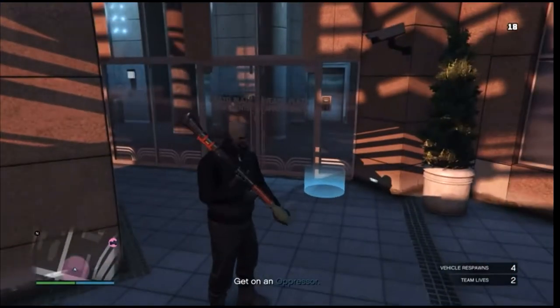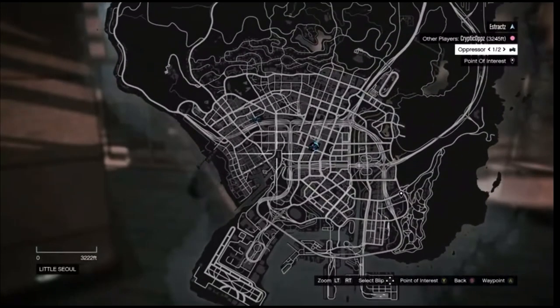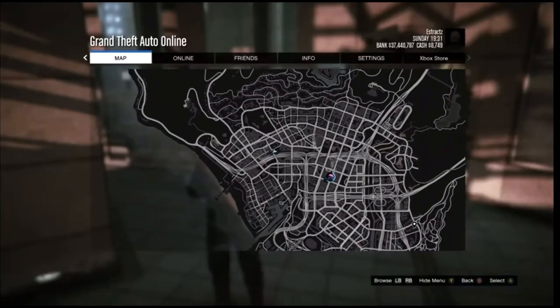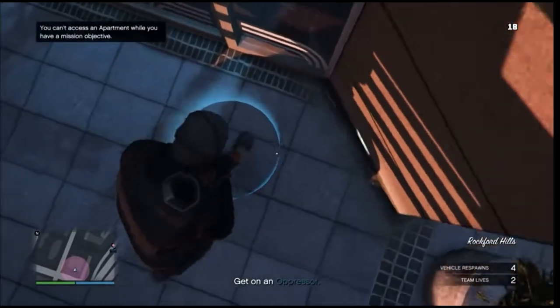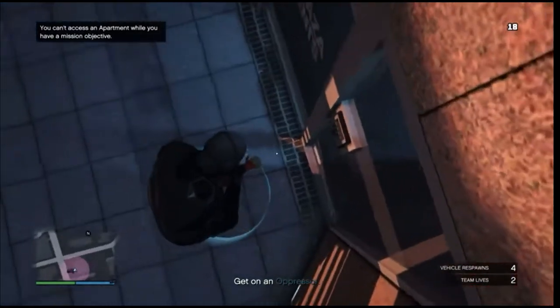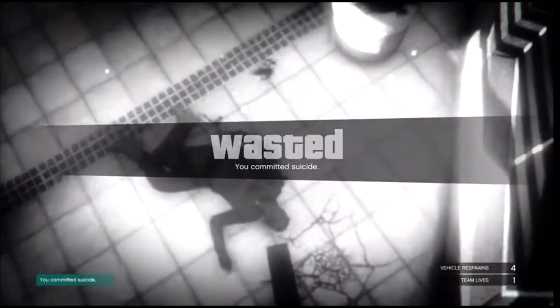If you're new to this, you cannot see your apartment on the map, so you'll have to remember where it is. When you're at your apartment, walk up to the blue circle and blow yourself up — you can use a rocket or a sticky bomb. After you load back into the session, walk into your apartment.